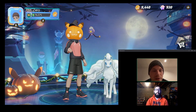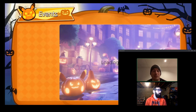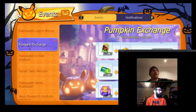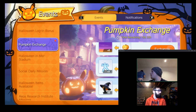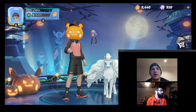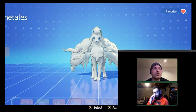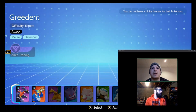You get pumpkins as a special in-game currency and can spend them in the store. You can get Greedent for free with 70 pumpkins — that's what Brandon and Doug are both doing. I bought Greedent outright, which brings us to our next bit of news: Greedent, the big fat chipmunk, is the next character for Pokemon Unite. He's a Defender class and he's really fun.